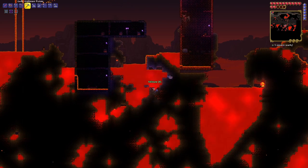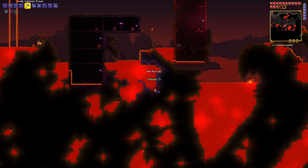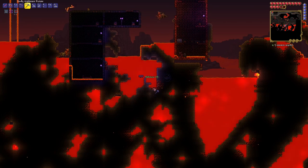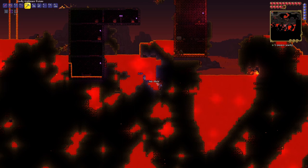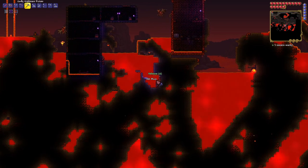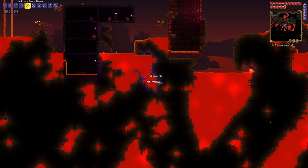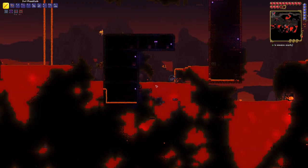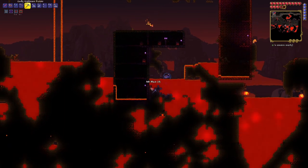It's a shame, because full hellstone is really good. As soon as you get it and then defeat the Wall of Flesh and set hard mode into motion, it's immediately redundant — immediately not worth it anymore, because you gotta go collect all the new materials like cobalt and palladium and all that stuff. It's a real shame because hellstone is really cool — it's one of the cooler-looking sets in the game, and it gives you one of the nicest mini benefits.